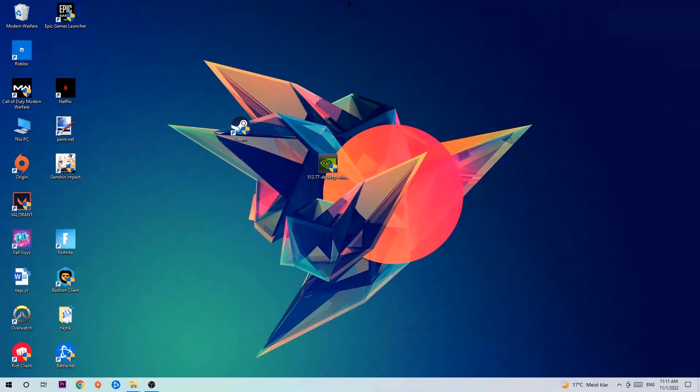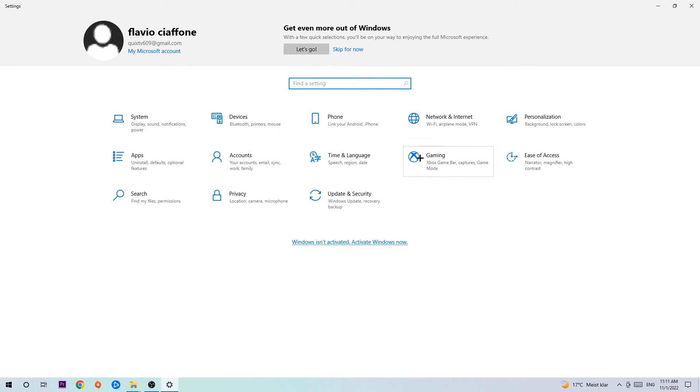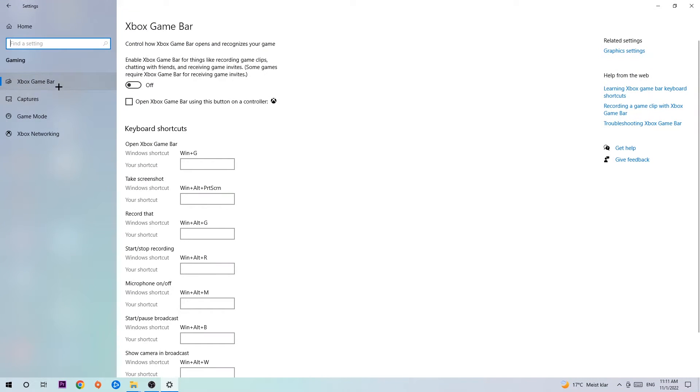Once you're finished with that, close the Task Manager. Then navigate to the bottom-left corner, click the Windows symbol, open up Settings, and hit Gaming. Go to Xbox Game Bar and turn it off, because Xbox Game Bar doesn't really provide any benefit and it impacts your performance really badly.